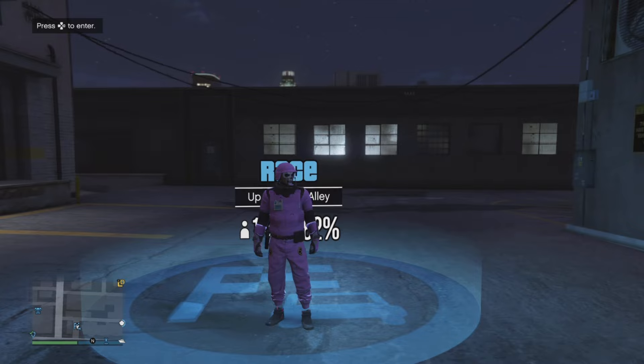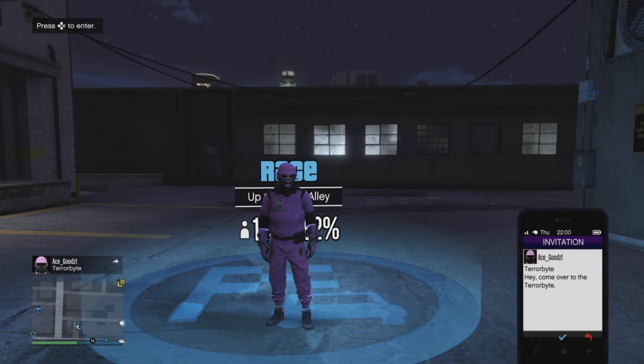First things first, you need to have one of these jobs showing on the map. If you don't, you need to go towards your interaction menu and have all the jobs showing. You then need to ask your friend to go towards the Terabyte and send you an invite.